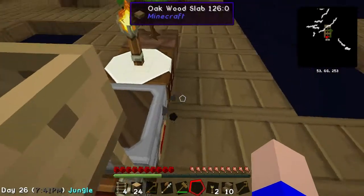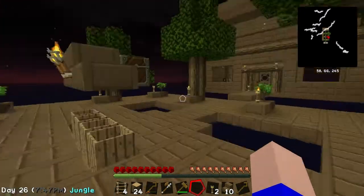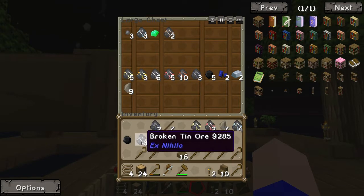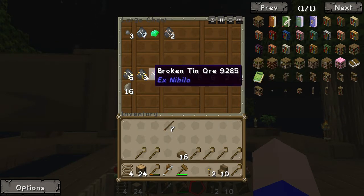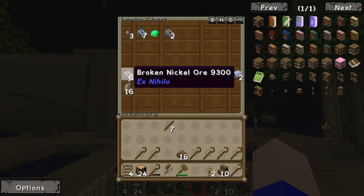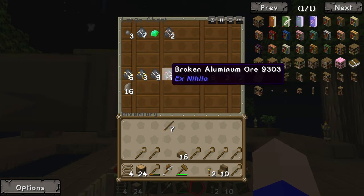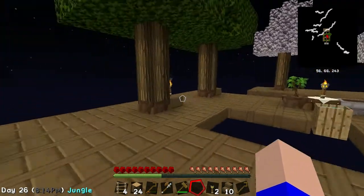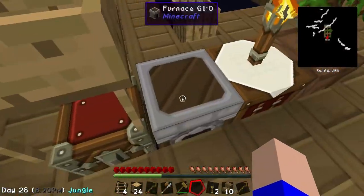Cook that bugger off and let's go bin the rest of this junk. That's not a big tree - I thought it was for a second. Oh my god, please no, not another big tree. That can go in there, that can go in there. The coal's coming along nicely. Aluminium, tin, nickel. We haven't got a gold yet. Lead - we've got a lead. We've got two coppers. Doing well. Look at all the crooks I've got as well - a massive amount of crooks. I finished my roof as well, by the way.